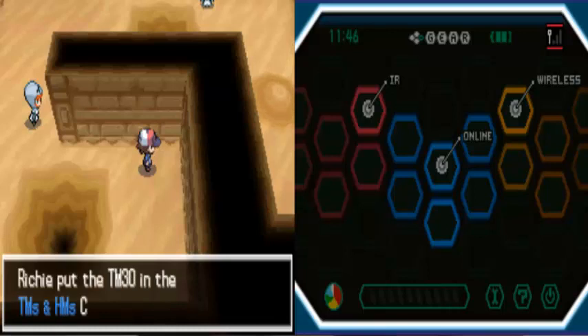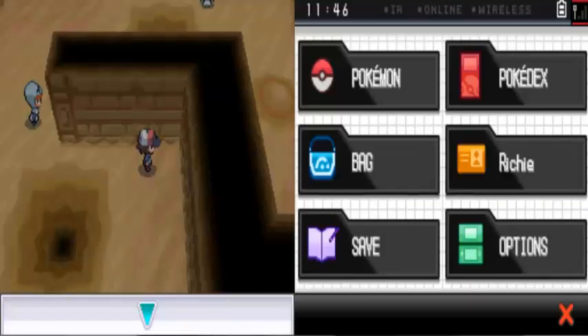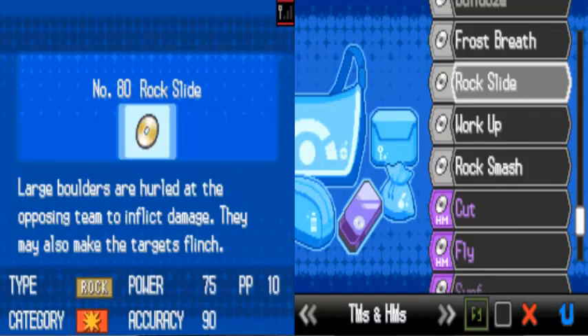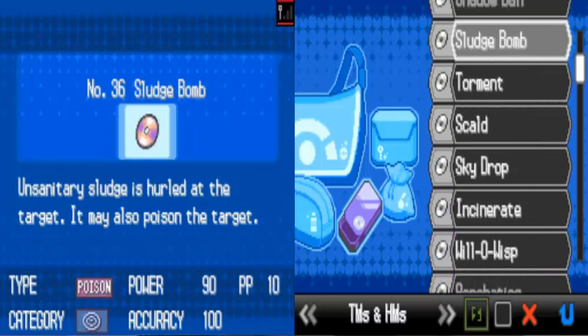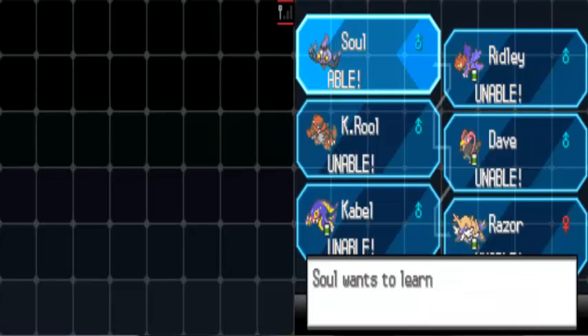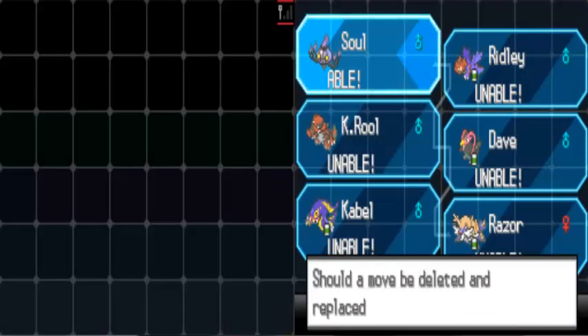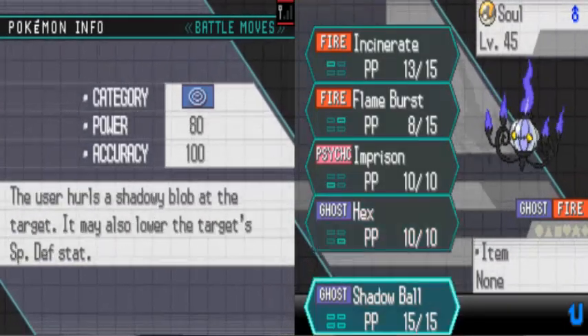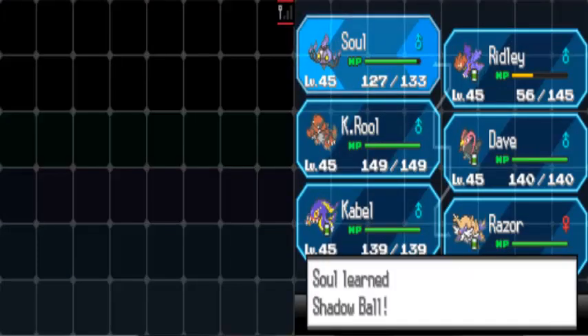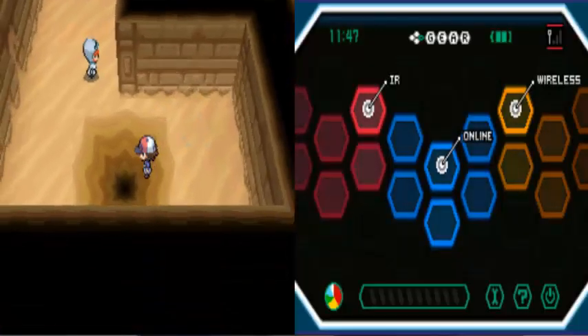I'm gonna be teaching Shadow Ball to Sol straight away. Yes please. That's obviously a better move. So we need to go learn Shadow Ball — we just went past it. Shadow Ball to a Pokemon, yes we shall. So, learn Shadow Ball in place of Hex because Shadow Ball is the better move. Much better move. We learn Shadow Ball. Awesome. So with that we can now just sink into this hole.